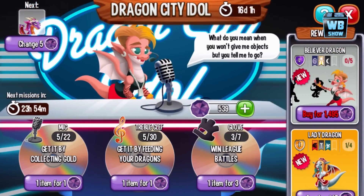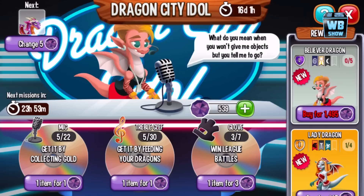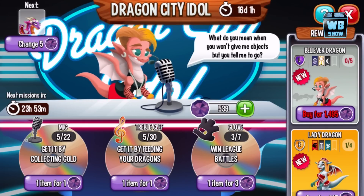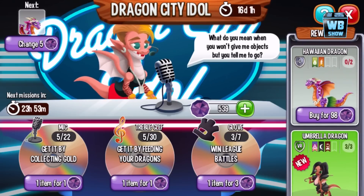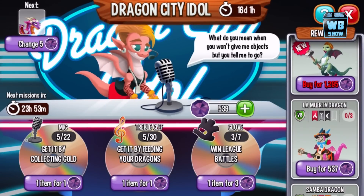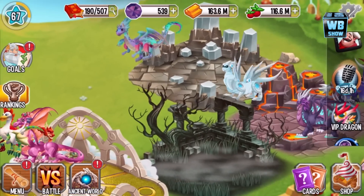We got three points for that battle — pretty much this is gonna be a 24-hour cycle, so we have 24 hours to come back six times. We also got a new dragon and I'll make a video on that later on. Anyways, that's the Robot Dragon in Dragon City!